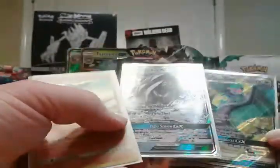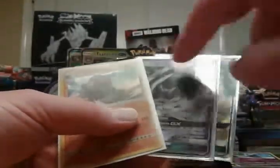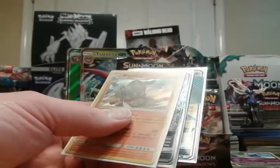Anyway, three hits: Rhyperior hollow, Tapu Fini GX, and Full Art Noivern GX. Meh. Finally got Tapu Fini though, so cool. Alright, please like and subscribe, be excellent to yourself, dudes. Have a good one — thank you!